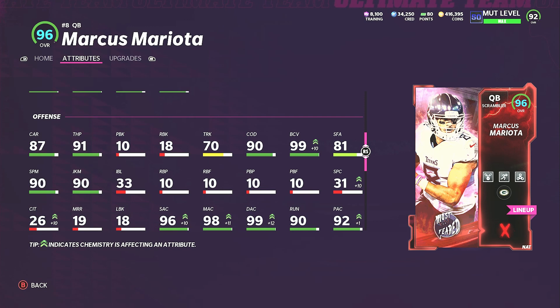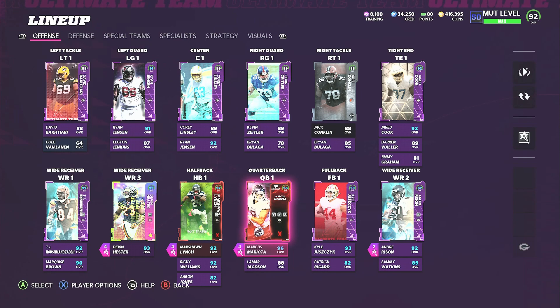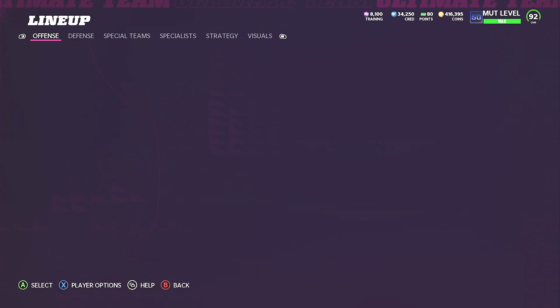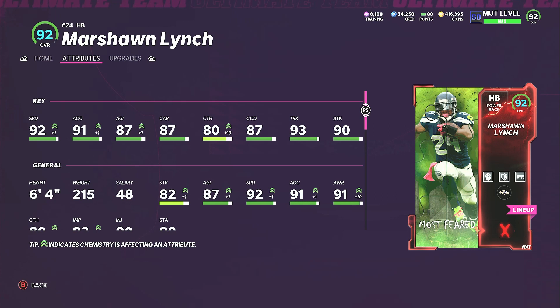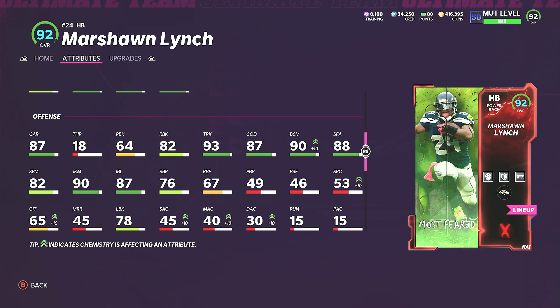He's also built like Cam Newton, so I'm not gonna truck anyone obviously. Then Marshall Lynch right here — he should be staying on my team as a fullback. He has 92 speed, 91 accel, 87 agility, 87 carrying, 80 catching, 87 change direction, 93 trucking, 90 break tackle, 90 juke, and 82 spin.